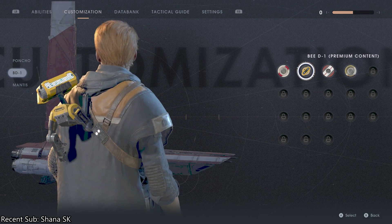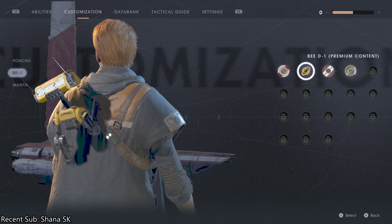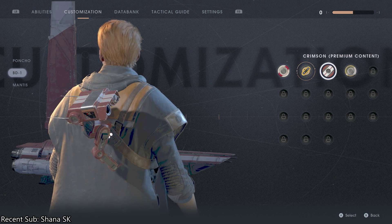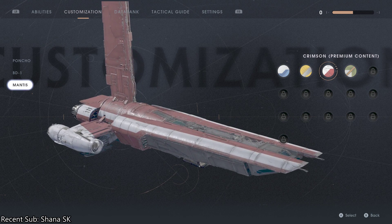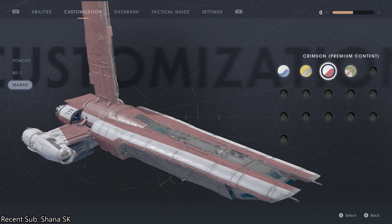For BD-1, there are three premium content items here. Just for reference, I do have Origin Premier and the deluxe edition because of that. I'm using the BD-1 here and there are three different skins. And then the mantis — you have three different skins as well.